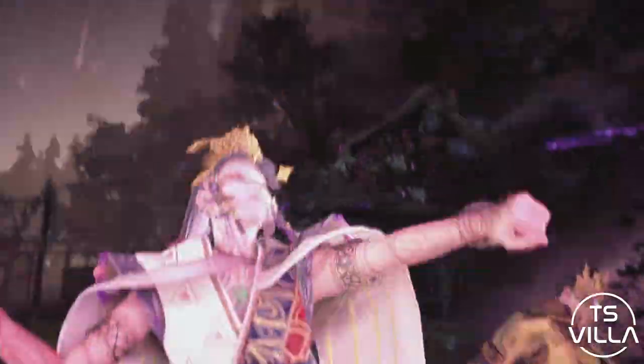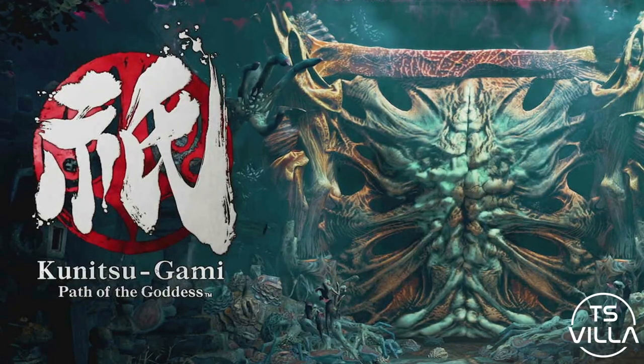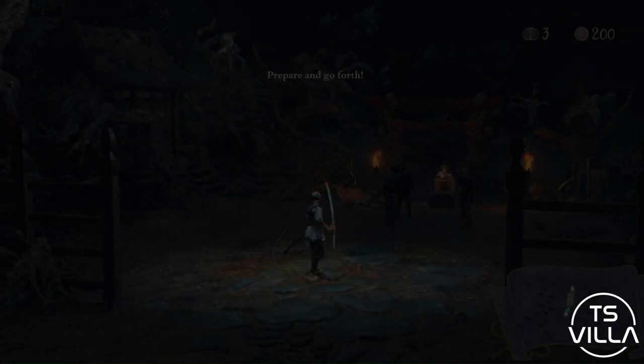I was recently invited down to the Capcom offices to check out their new IP, Kunitsugami: Path of the Goddess. This is an action strategy game where you can control one character and free roam, hack and slash yourself.